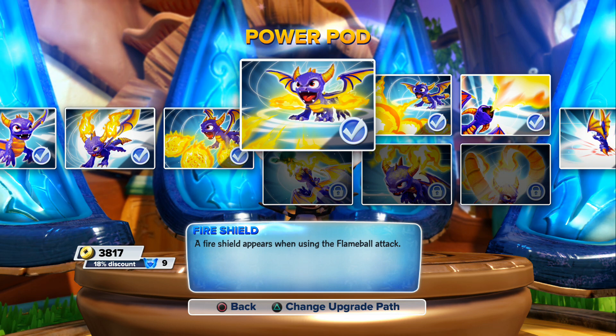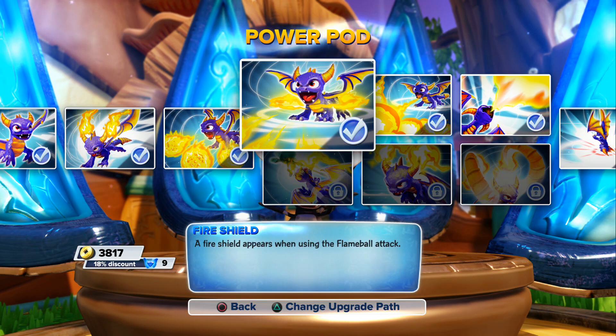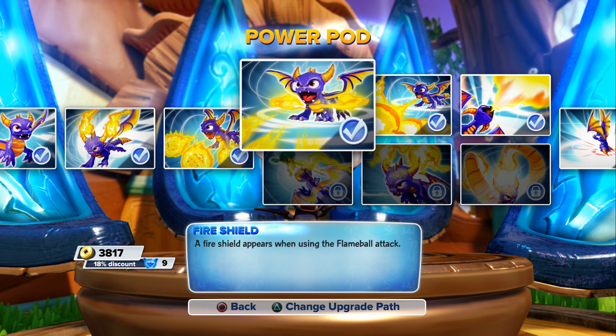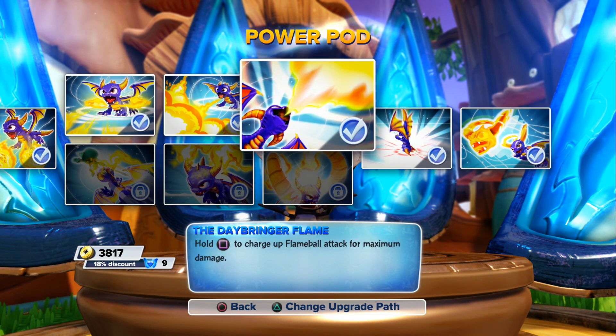I think the best path for me was always — I think it's Burning Sheep, Flaming Sheep path, or anyways the top one. Fire shield — a fire shield appears when using a flame ball attack. I think the charging thing is fine but it's hard to get all the enemies in front of you, and when the fireballs are upgraded they do way more damage. Exploding fire blast — flame balls do extra damage and the middle one explodes.